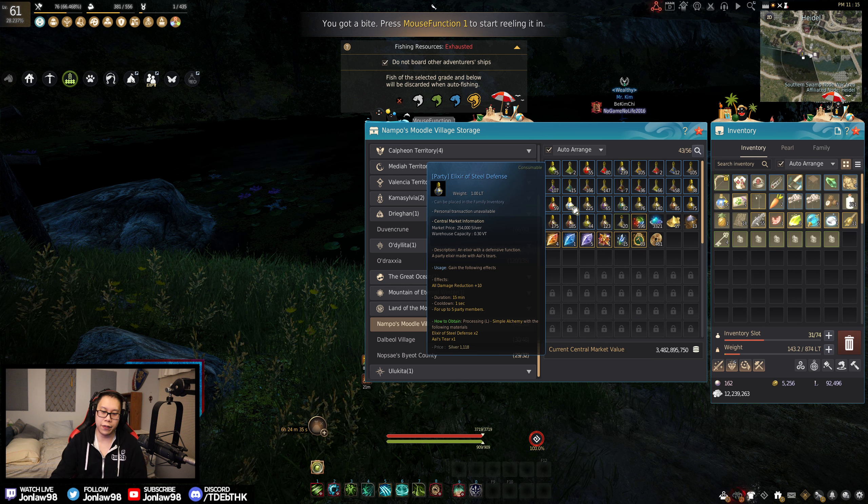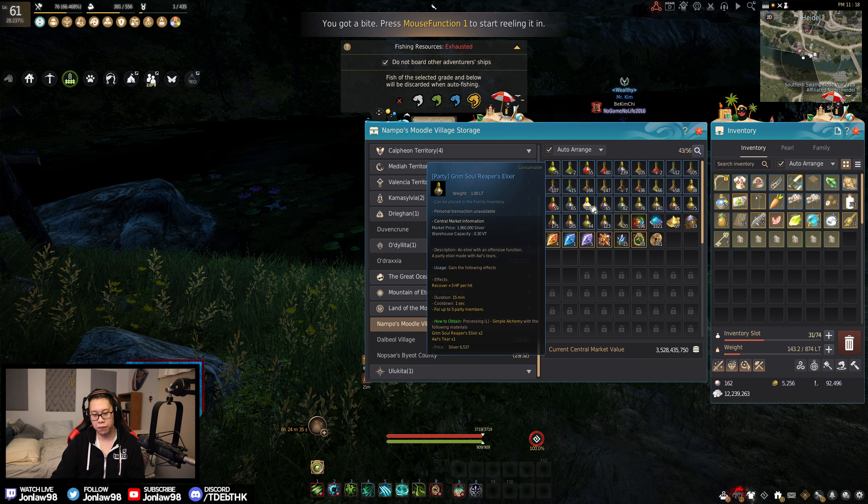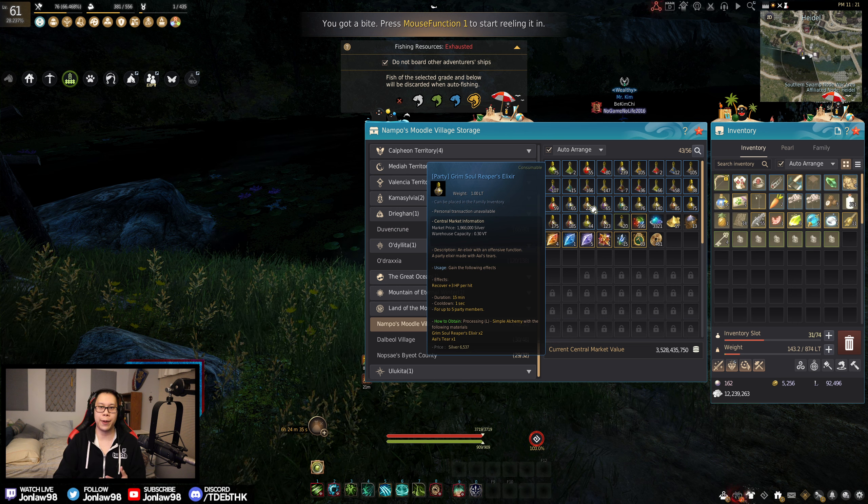Elixir of Steel Defense: this is almost mandatory for both PvP and PvE, just because taking less damage is always nice. Grim Reaper's is a very expensive one to craft — it's not cheap to buy either. Recovery on hit is always an important one because that's like why you use a frenzy aside from the damage — to regain a lot of HP on hit. I think it's something worth doing.